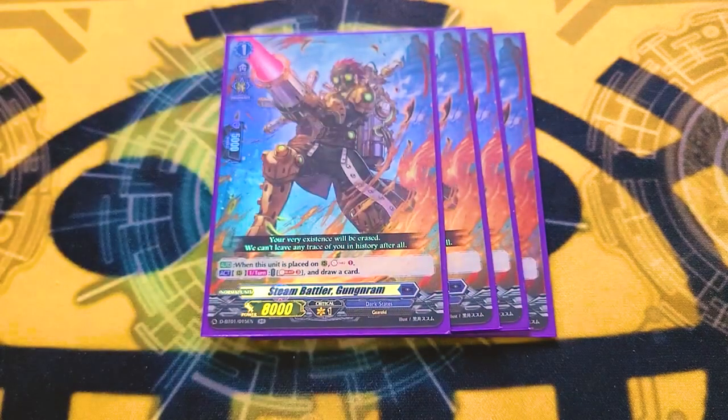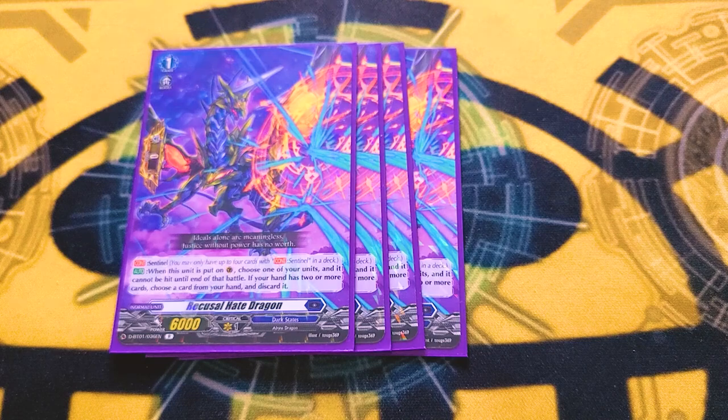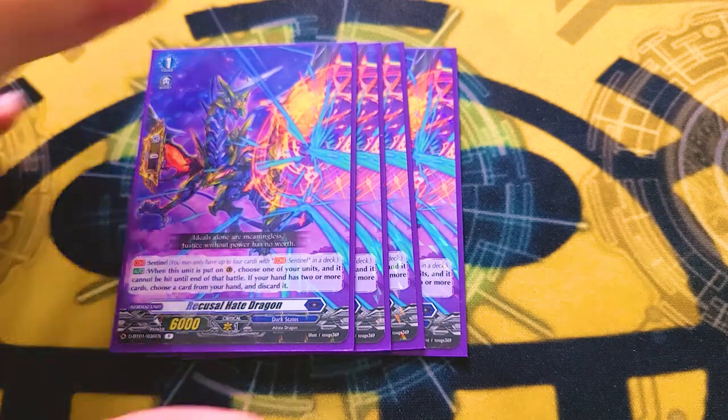On to grade ones. We have four copies of Steam Battler Gunganrum, which on call soul charges, and soul blast three to draw one. Honestly, I've used the soul blast three to draw a card maybe once. I've rarely ever called this thing because I can usually hit 15 soul no problem. It is just there if you need 15 soul — probably the most underwhelming card of the deck. Next is four copies of the PG, Recusal Hate Dragon. With the exception of Deep Soniker, everything in this deck either is a Guardian or gets you to 15 soul. This is a Guardian. PGing's good.